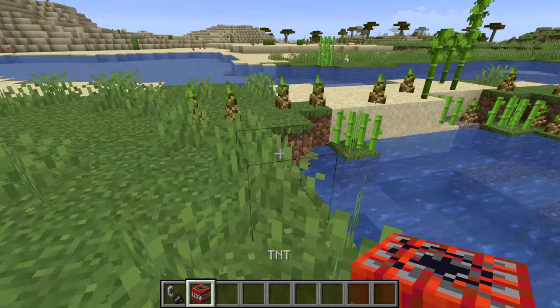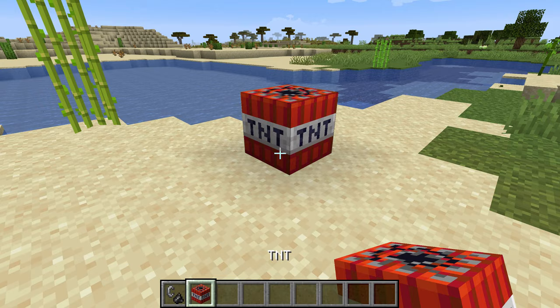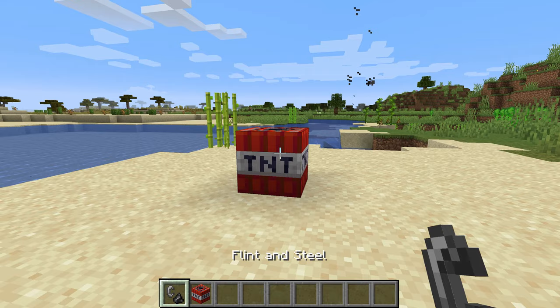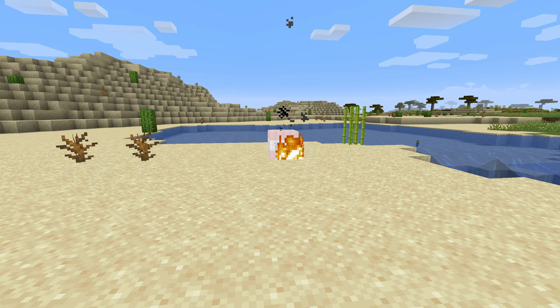As you may already know, if you use flint and steel on TNT it will set it off. But there's another way to light TNT: put it down and crouch, and when you light it, you will literally set the TNT on fire. In first person you can see the TNT itself is on fire, and it will go off after a longer period of time.